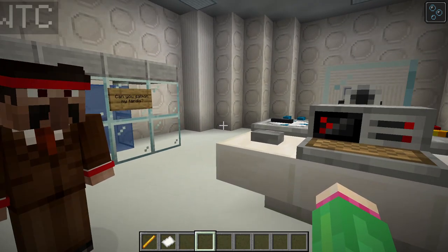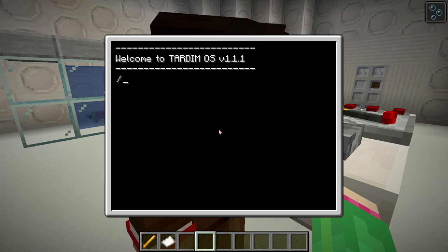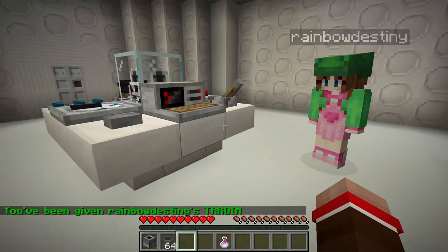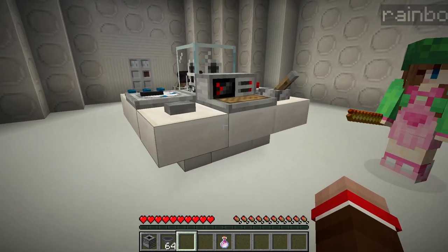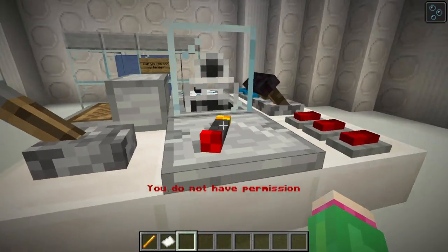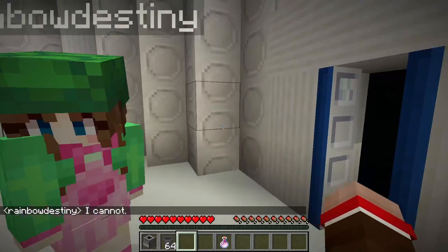There are two more commands we're going to show you. The first is the set owner command. Currently Mae is the owner of this Tardim. However, because Mae's been terrible with a horrible pun based on a YouTube comment, I'm stealing her Tardim. Mae just used the set owner command, which can only be run on this computer panel here, and she's transferred the Tardim ownership to me. Now Mae probably can't interact with this Tardim anymore because I've stolen ownership. So all I can say now, Mae, is get out of my Tardim.